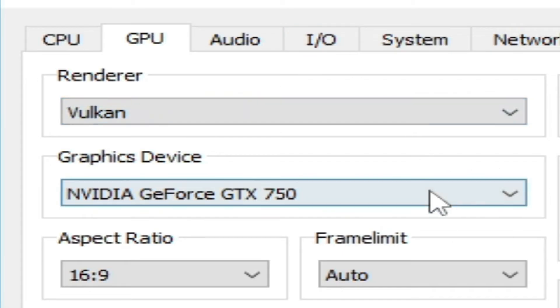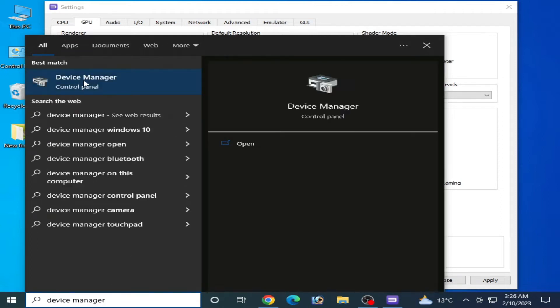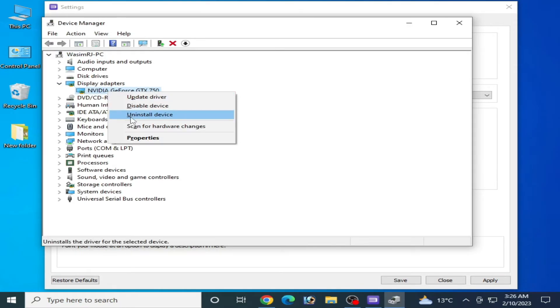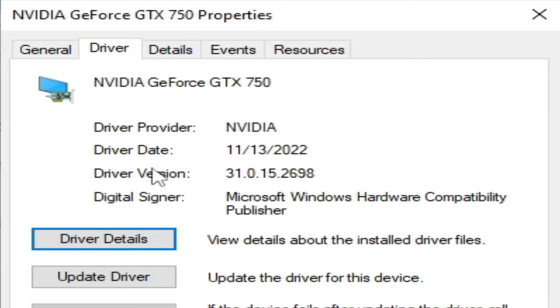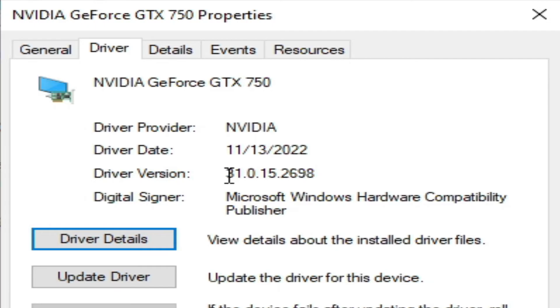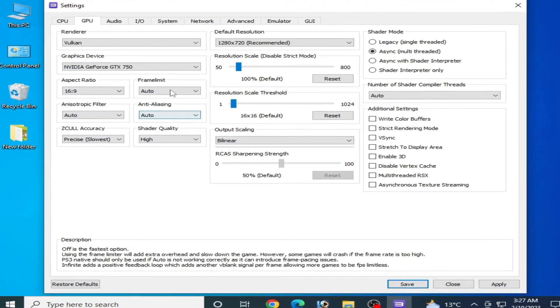If you want to use Vulkan in RPCS3, make sure you have the latest drivers for your GPU. Type 'Device Manager' in search, go to Display Adapters, right-click your GPU, go to Properties, then Drivers, and check your driver date and version. If you are using older drivers, please update them — this is very important. Without updated drivers, you cannot fix the crashing problem.